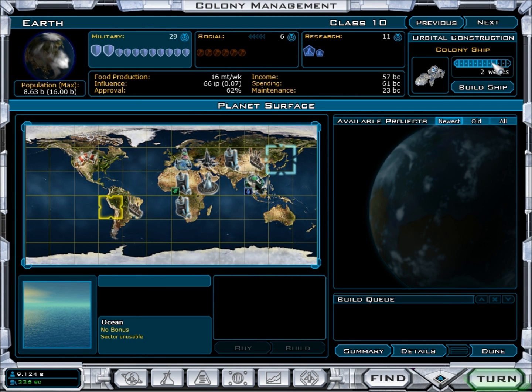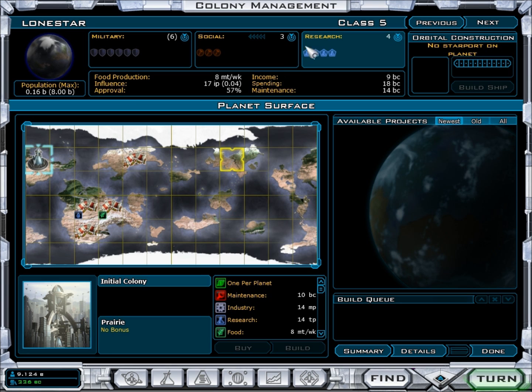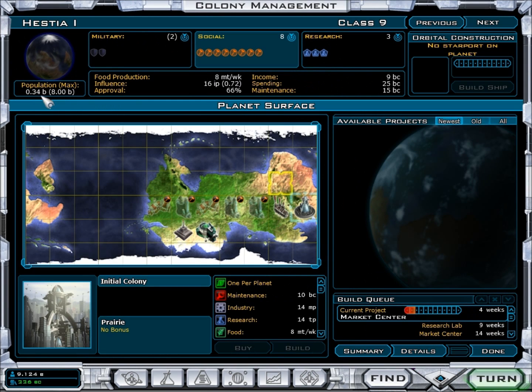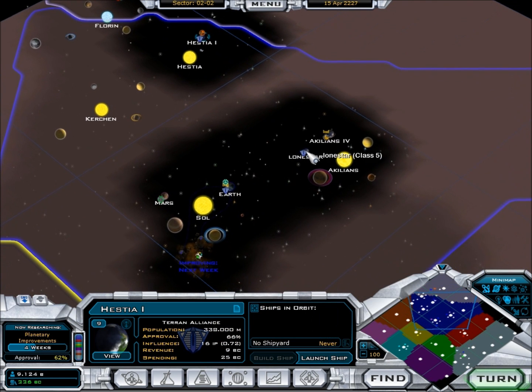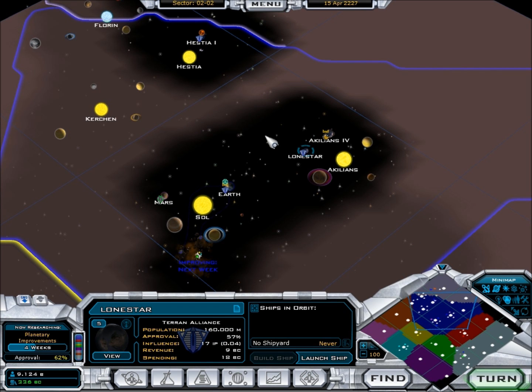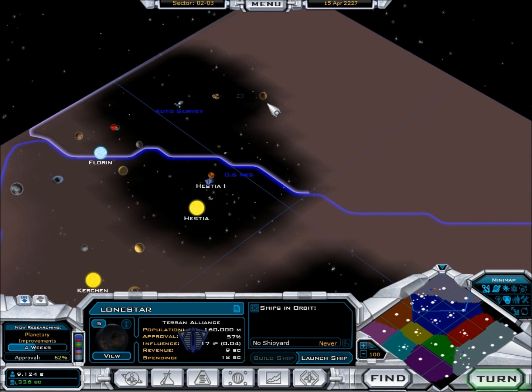Earth is doing well — another two weeks for a colony ship. Lone Star is going well, income still 9, hopefully it increases soon. Hestia has 34 BC because its approval is 66%, while Lone Star, which I converted first, still has only 16 BC because it has 57%. You can see how the approval rating definitely changes how different things work out.